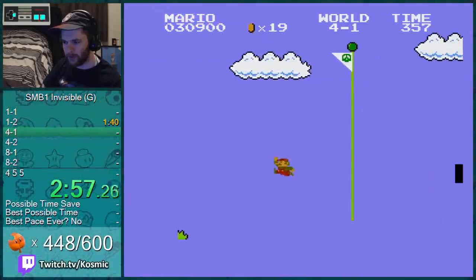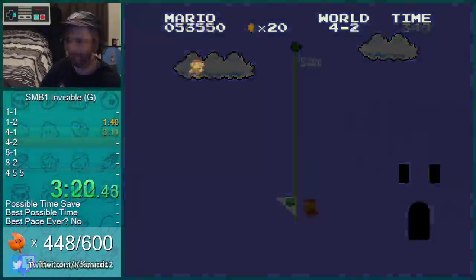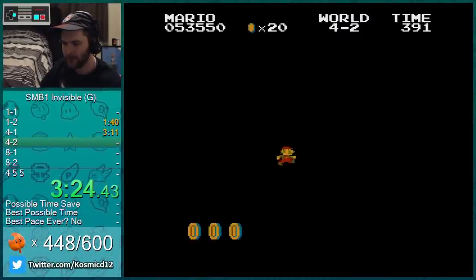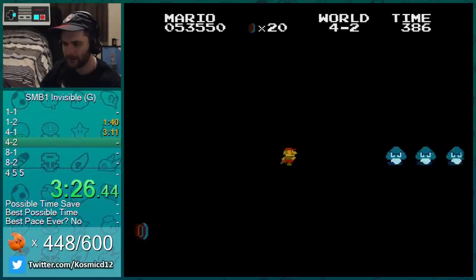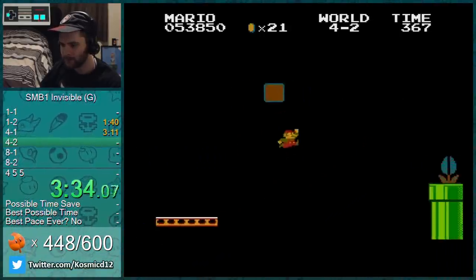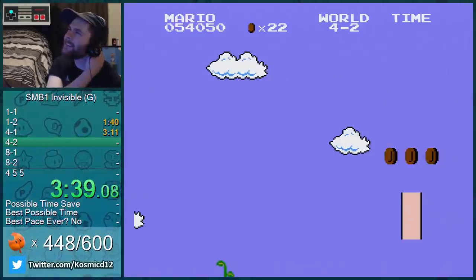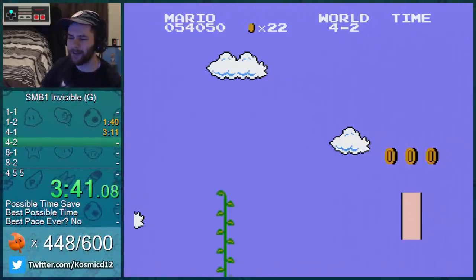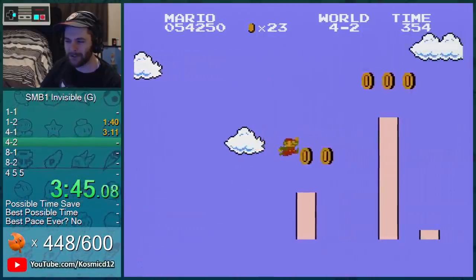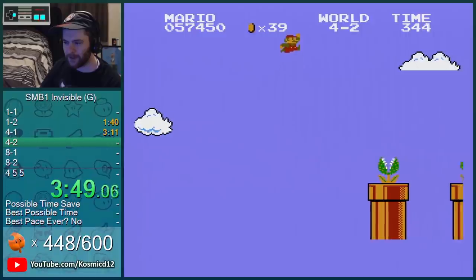And coin block. I'm actually pretty surprised. Oh, I guess I already passed the hole. Maybe I can figure out some wrong warp method if I try and do a speedrun of it. These coins are helpful. Dang it.